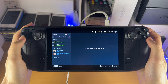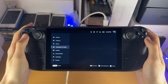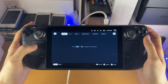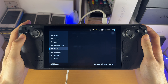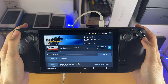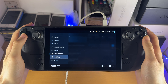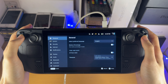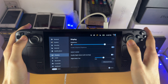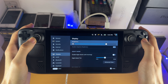We then have the Friends section where you can see your friends list and communicate. You have Media, which is your screenshots or any photos you save. We then have Downloads, where you can see everything you're downloading on the Steam Deck — in my case I'm getting Call of Duty. And we have Settings, where you can change the general settings. The touchscreen works here too.